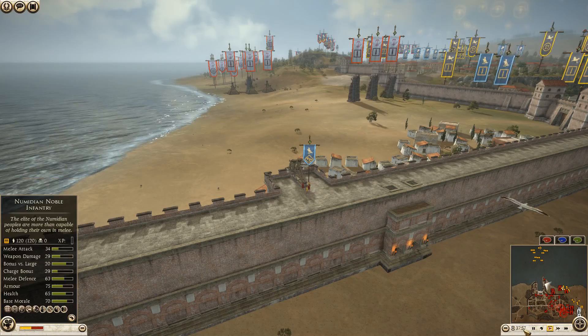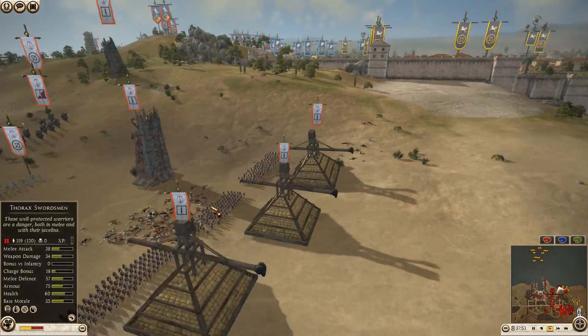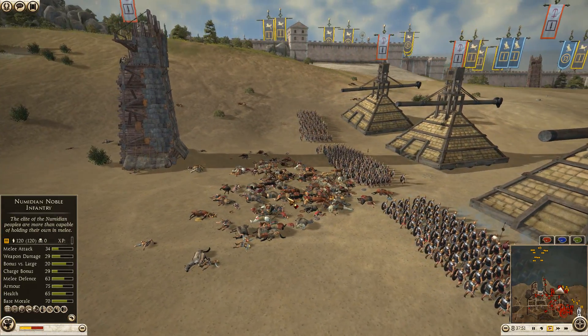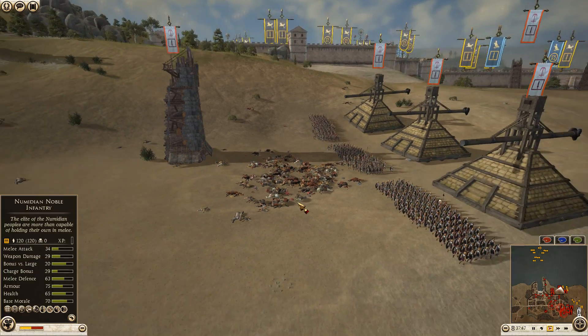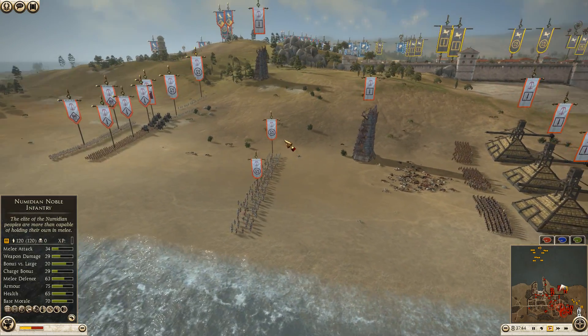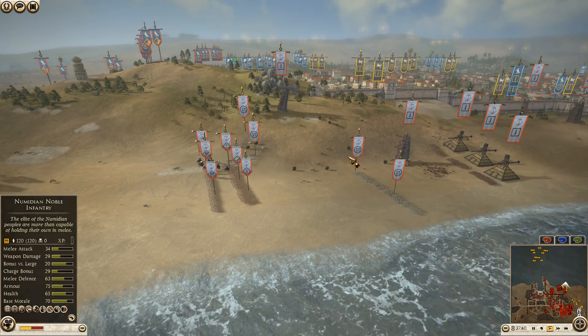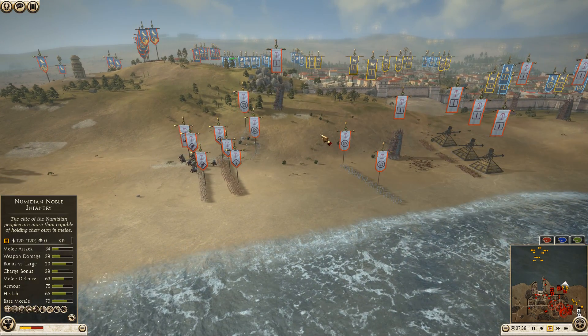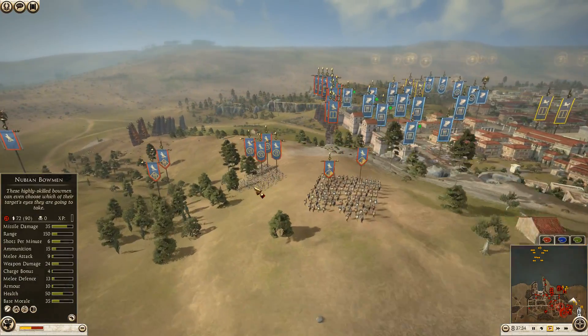Cataphracts have really bad melee defense — that's why they lost so easily. But to lose your general this early in a battle is pretty rough. He also took decent damage to his archer units — all four got hit, and these two got hit pretty bad.